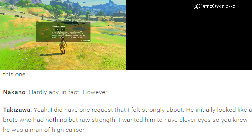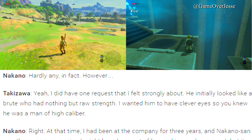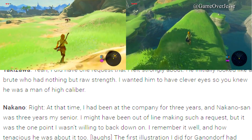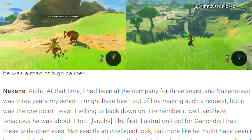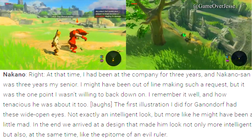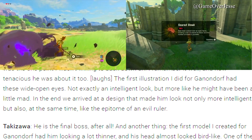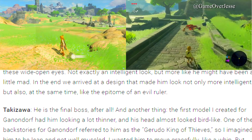Come to think of it, all of the illustrations that came from Nakana-san had very few comments on this one — hardly any, in fact. Takazawa says: I did have one request that I felt strongly about. He initially looked like a brute who had nothing but raw strength. I wanted him to have clever eyes so you knew he was a man of high caliber. At that time I had been at the company for three years, and Nakana-san was three years my senior. I might have been out of line making such a request, but it was the one point I wasn't willing to back down on. The first illustration for Ganondorf had these wide-open eyes — not exactly an intelligent look, but more like he might have been a little mad. In the end, we arrived at the design that made him look not only more intelligent, but also like the epitome of an evil ruler. He is the final boss after all.